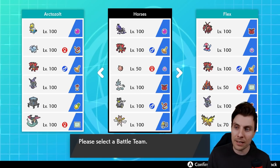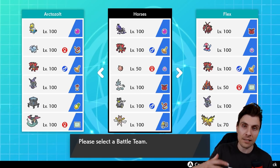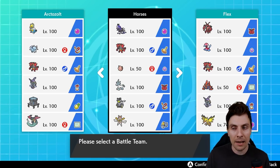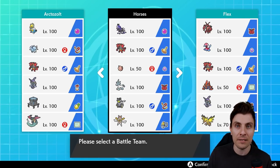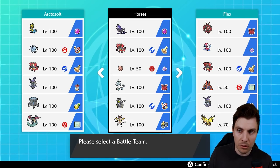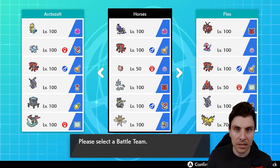We've got the nice supporting cast of Clefairy, going to be one of the best supporting options we've got access to in Series 9 with that Friend Guard, redirection, and Helping Hand support. Just a really awkward Pokemon to deal with and play around. We've got Incineroar, obviously going to be a nice Pokemon for Intimidate support, Fake Out support, and really kind of allow the whole team to function and help us pivot out in different board positions.